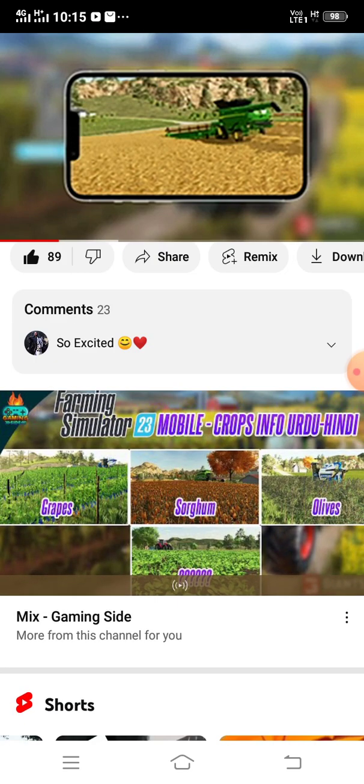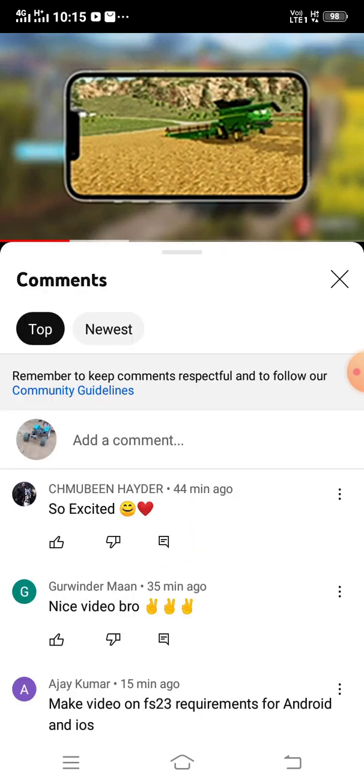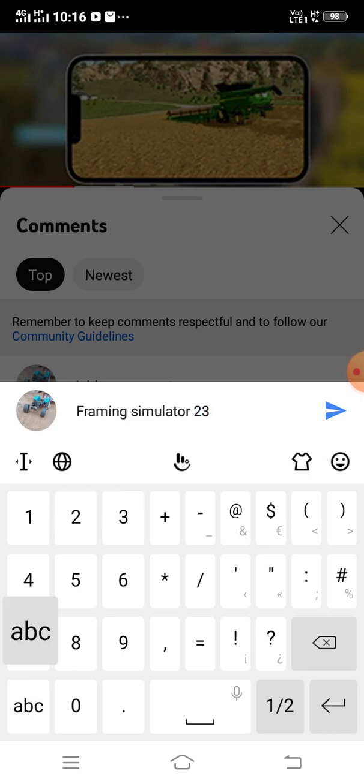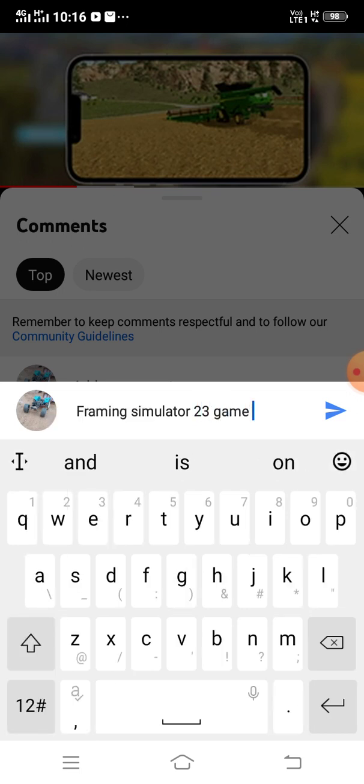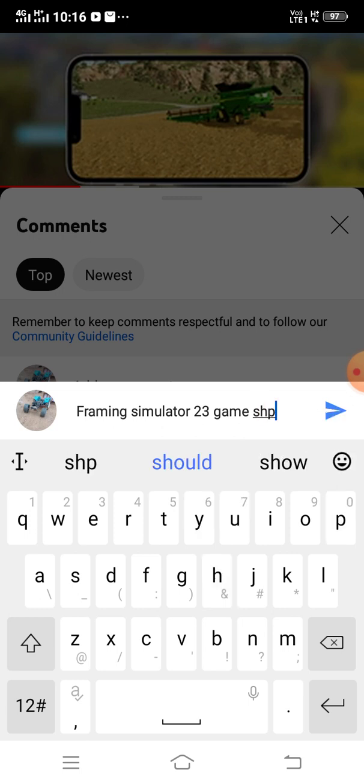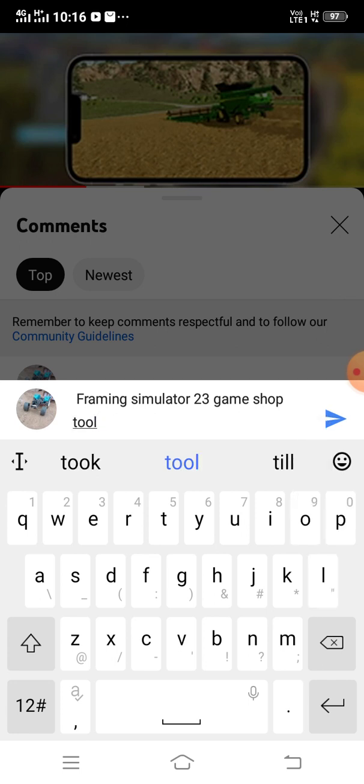Another major change I noticed is that the field is yellow — you can see the field color is yellow. In Farming Simulator 20 there was nothing like this, but here we can see the field is yellow, like stubble remaining after harvest. This effect was basically a mood effect in Farming Simulator 17 — when you harvest the crop it looks like it is still growing. This effect returning in Farming Simulator 23 will be a nice addition and shows great attention to detail.